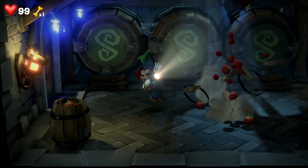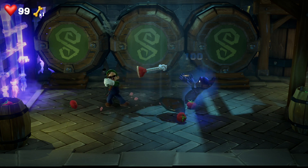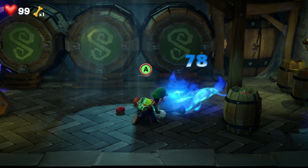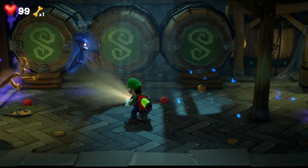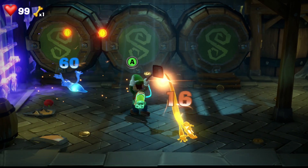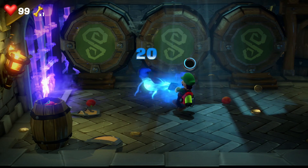Here we've got two normal ghosts and two gold ghosts to fight. They've got shields, so you can shoot them with a plunger to knock the shield out of their hand, flash them with the torch, hoover them up and slam them. You can also use a gold ghost and slam him into the one with the shield to knock it out of his hand.